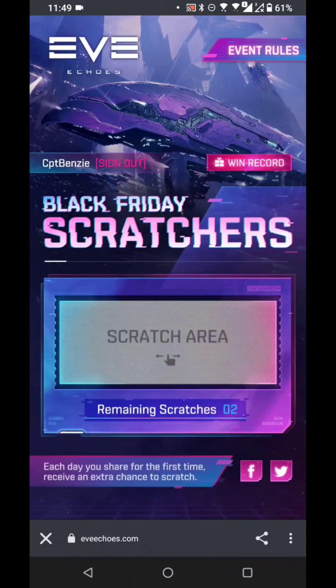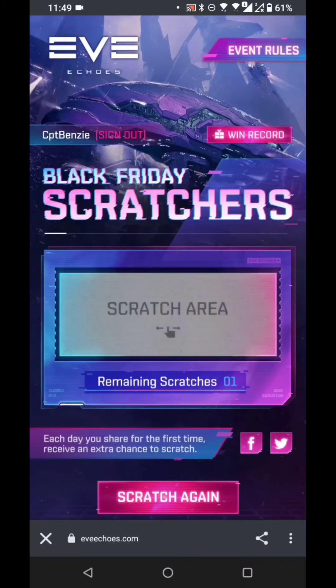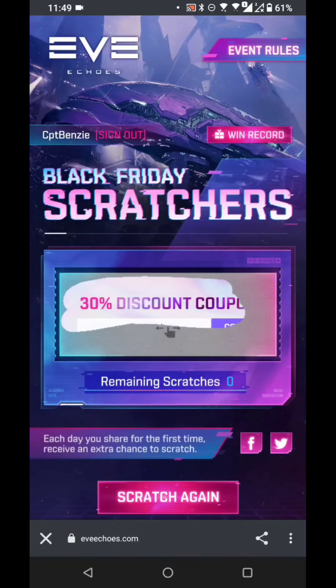Anyway, Black Friday Scratchers — two of these a day. You log in, you get one of these, and you scratch the area. Let's go left and right... no, better luck next time on that one. Typical — of course I'm going to be showing this and get absolute nothing. So we're going to tap on Scratch again; remaining scratches is one, and we're going to try this time. There we are, that's a little bit better.